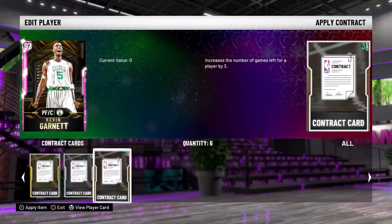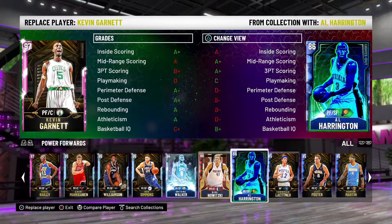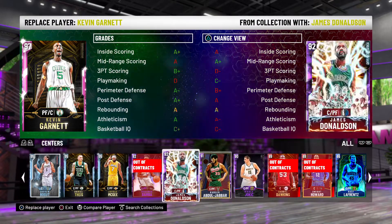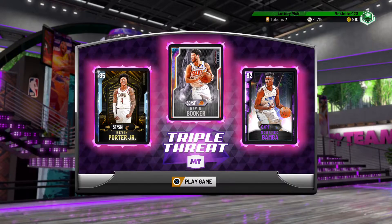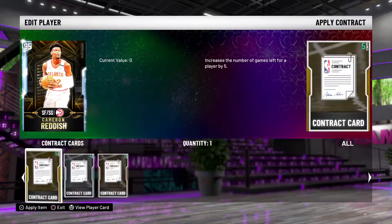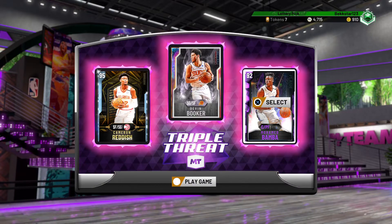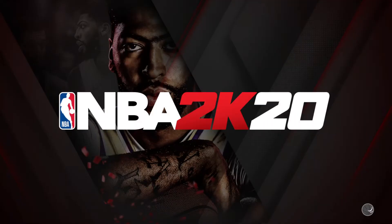So what we're going to do is head straight into a game. I'm going to sort out this squad and we should be ready. Right, I'm ready — just need to get this cam ready. This card is very good to use in Triple Threat Online, and so is this Mohamed Bamba card. We're going to head straight into the next game, so here we go.